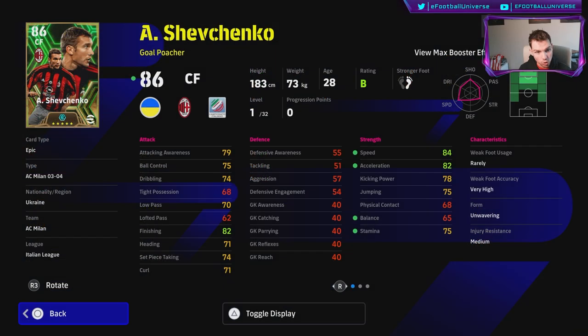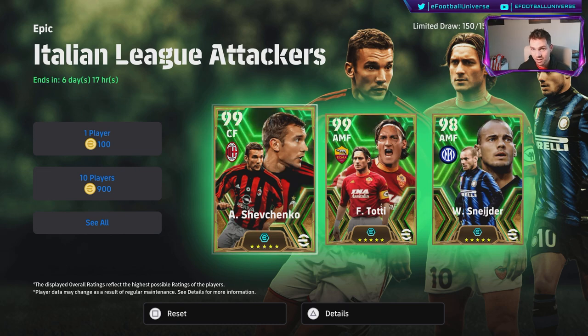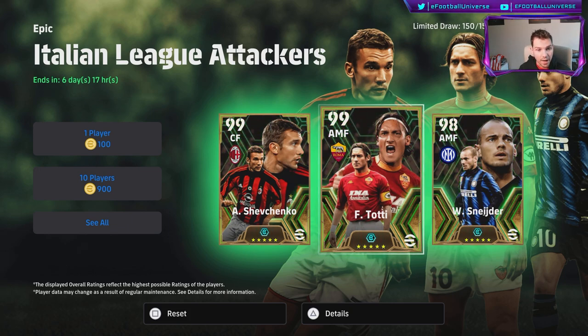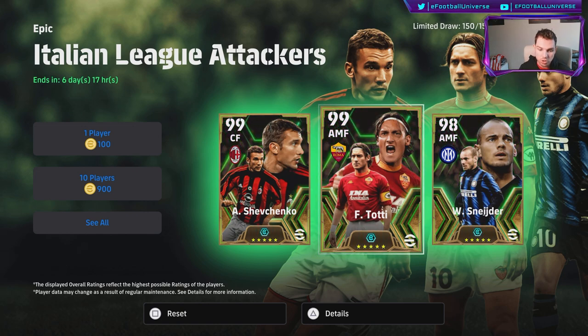If you're going to spin for Shevchenko, make sure he's definitely a player you want. They're going to be releasing more and more epics, especially at launch, and I still think we'll get club packs and lots of different cards. Shevchenko is brilliant to see in the game, and there are players that can do a similar job. That said, I think Shevchenko is going to be a monstrosity of a player in the box when he gets the ball. Let me know - are you going to spin or skip? Don't forget to subscribe.